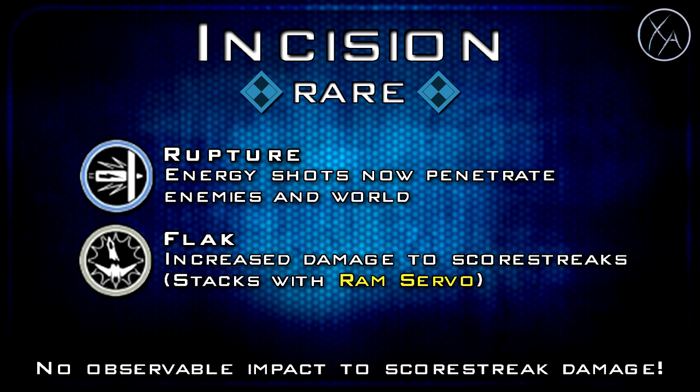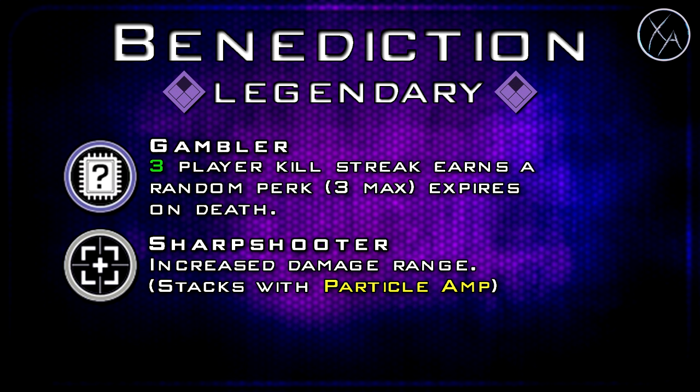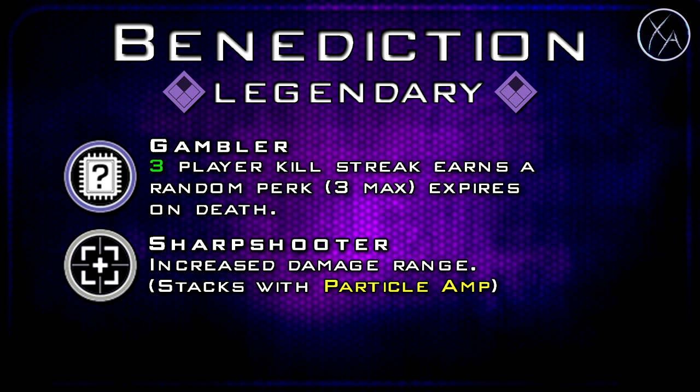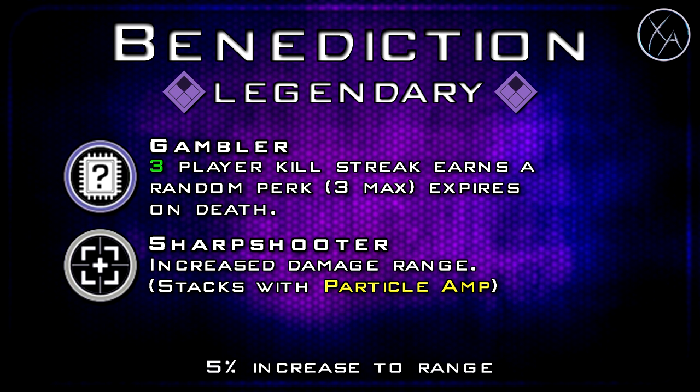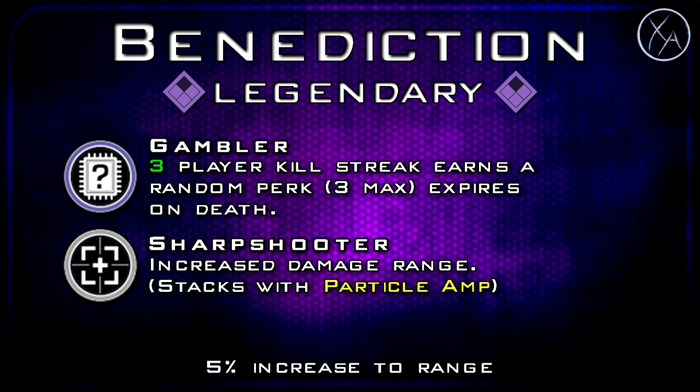Moving on to our first legendary variant, the Benediction, which gives you Gambler and Sharpshooter. With Gambler, a three-player kill streak earns you a random perk up to three times maximum in a single life, and it expires on death. Sharpshooter increases your damage range and stacks with Particle Lamp, giving you a total five percent increase to your damage range.